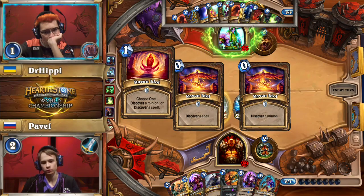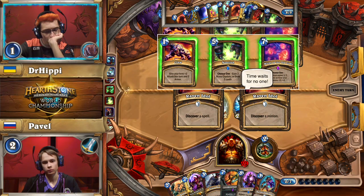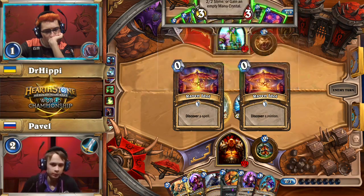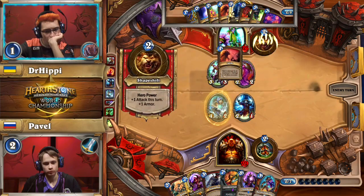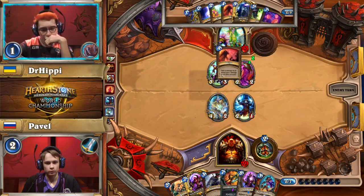If Pavel can force out removal spells that later in the game could end up going face with Malygos, he could put himself in a good position where he doesn't need as much life gain. He drew into an Execute Activator with the Ravaging Ghoul, but now doesn't have that extra two damage on demand. Dr. Hippie picks up Wisps of the Old Gods and another Nourish. Taking the Wisps gives him the ability to generate a big board that Pavel may be forced to use Brawl or Ravaging Ghoul to answer, potentially denying Execute activation later.